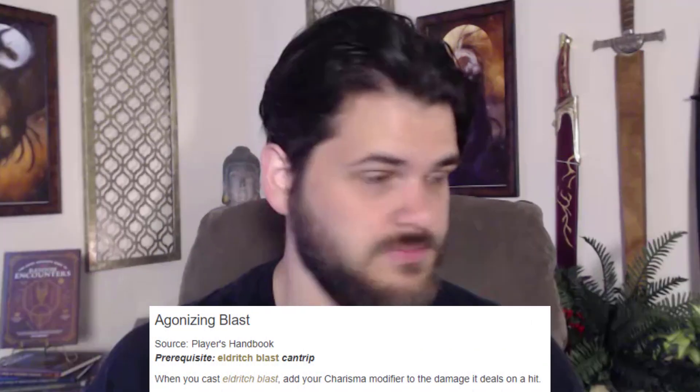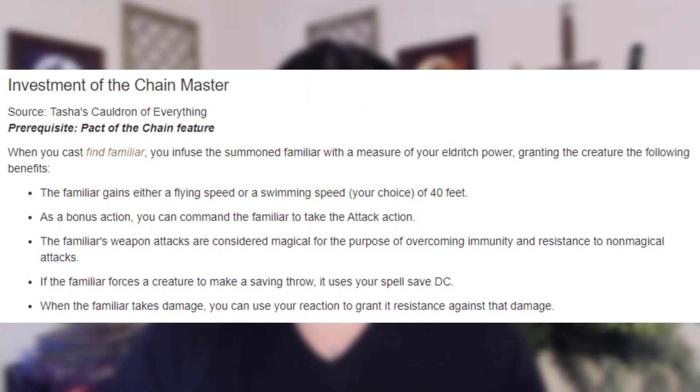As for our invocations, we're going to be taking Agonizing Blast to increase our damage output — Agonizing Blast is incredible. But we're also going to be taking Investment of the Chain Master and going Pact of Chain.